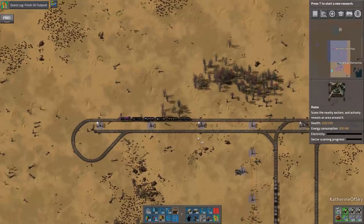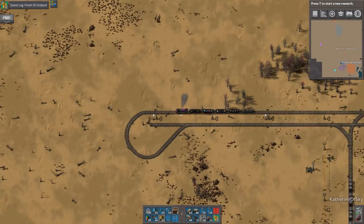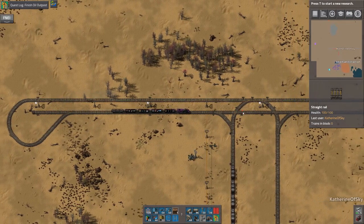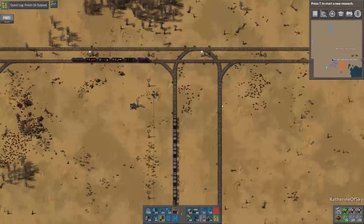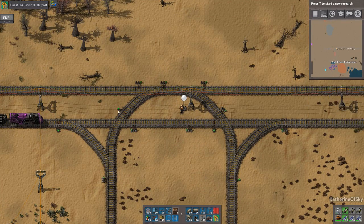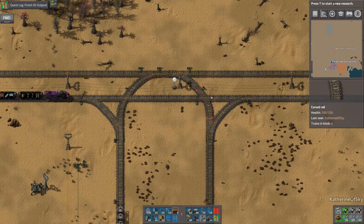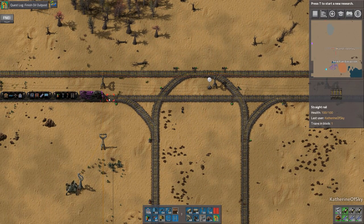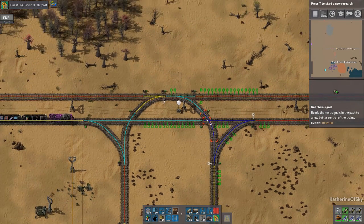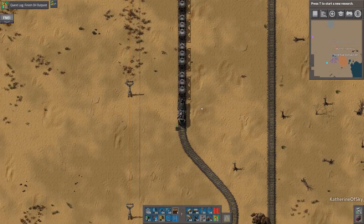I'm going to leave the building train right there, right before the signal, so it doesn't block anything. Do we want to put a chain signal here? No, I think that one's good enough. But this one needs a chain signal. This had to be figured out - because this is so tight here, I'm going to make this one also a chain signal until it passes these guys over here. I think that's better. So now the moment of truth - we're going to set up our stations.